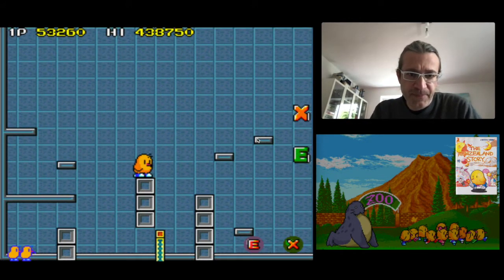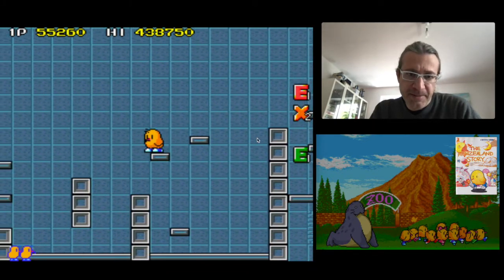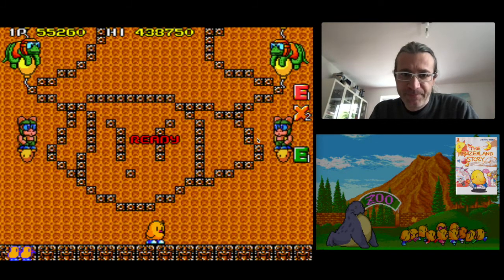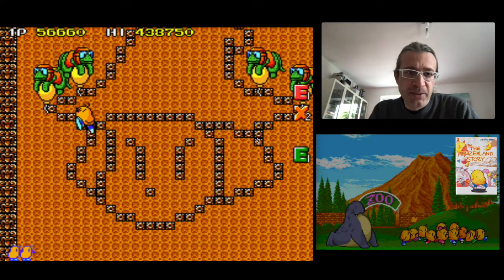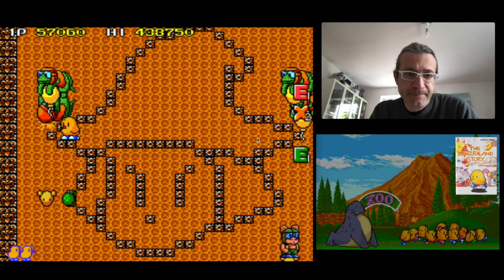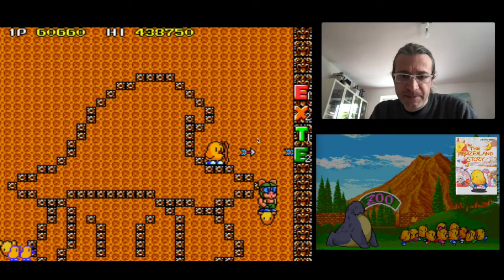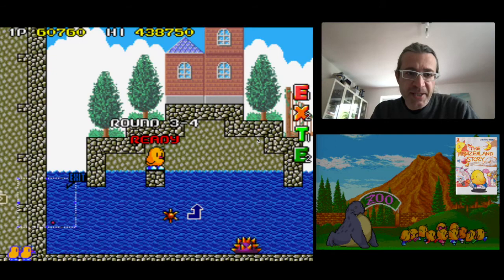This brings you to a hidden bonus level where we collect the letters. Then we go up, stop here, and here is another warp. This warp brings us to another hidden level. We go fast and here we have to kill all the enemies. Take the letters and kill all of them — be a bit careful. When you have killed all of them, another warp opens and brings you to level 3.4.